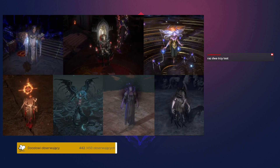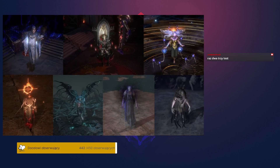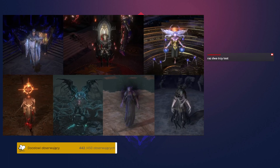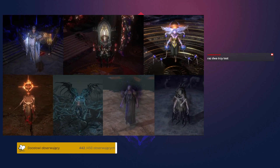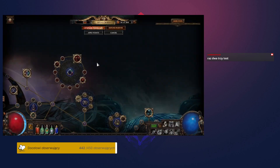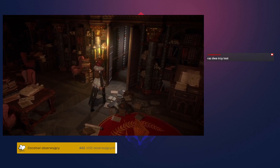Six new keystones create uber versions of Path of Exile's pinnacle boss fights: Baran, Sirus, the Maven, the Searing Exarch, the Eater of Worlds, and the Shaper and Uber Elder — who is now called the Uber Uber Elder. Allocating one of these keystones on your Atlas passive tree ramps up the corresponding boss fights so that it is extremely difficult. Like, really hard. Harder than saying goodbye to Zana hard.